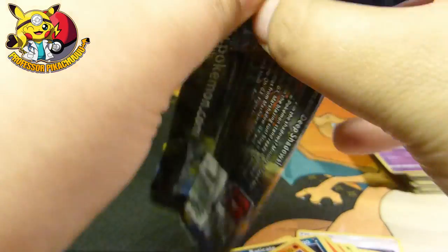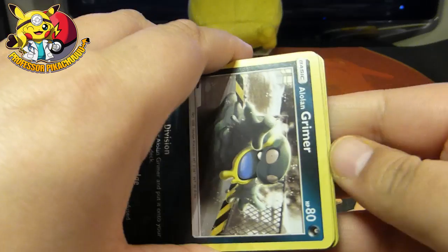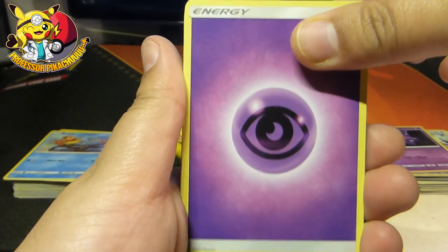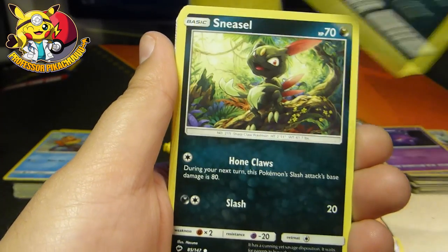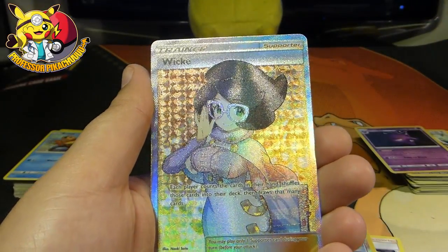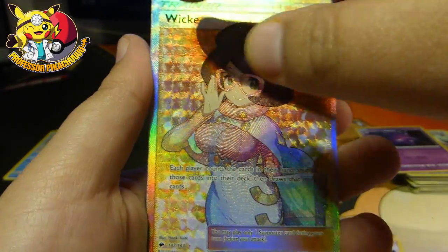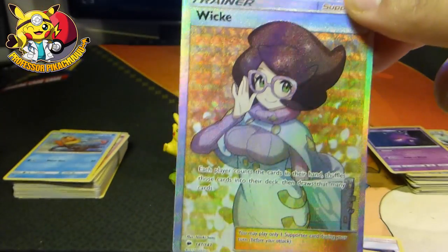Last pack does not want to open up. Escape Rope, Bouffalant, Electric Energy, Alolan Grimer, Sneasel, Charmander, Crab Hammer, Meowth, Reverse Hollow. And then — Wicke the Trainer! Amazing. Not quite Charizard though — I actually saw the edge and thought 'ooh, Charizard' — but no, it's Wicke. Wicke has come to join us. That is nice looking actually. Let's just sleeve that up.